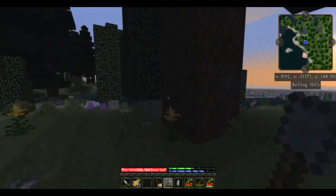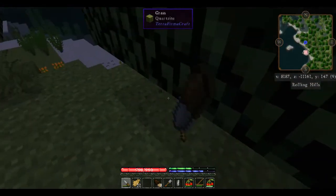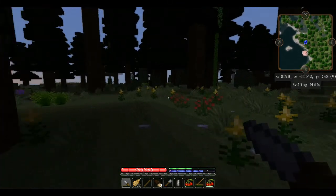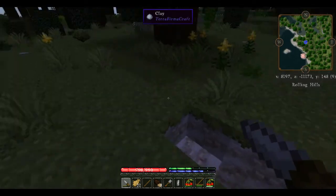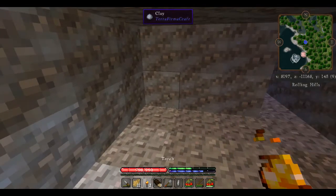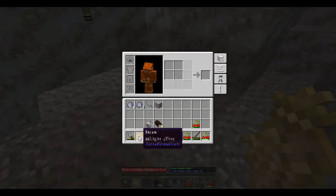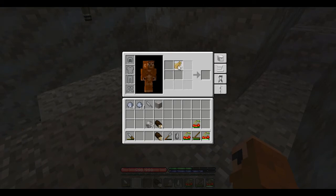If we need to, we can smash a log to try to get a stick. Let's get back into our little hidey hole, and before the fire goes out we're going to drop that stick in the top here — that gives us two torches. Now we've got some light. Careful, the fire will burn you. We're going to take our straw and get it in a square in the crafting grid, and that creates thatch blocks.